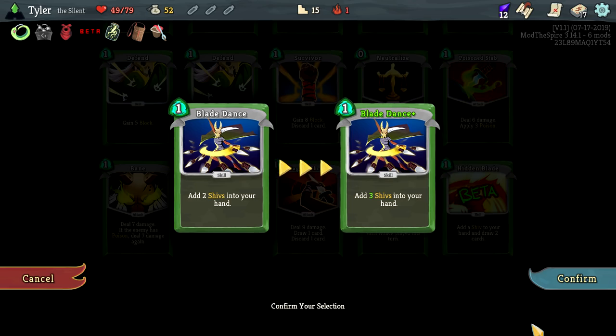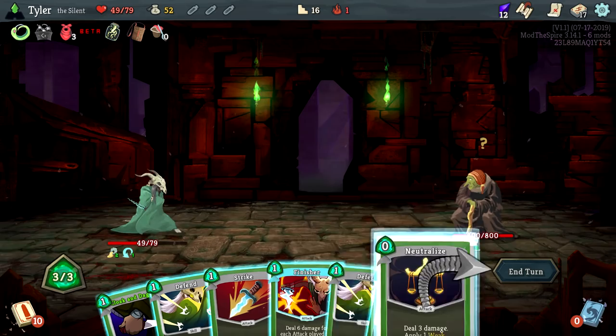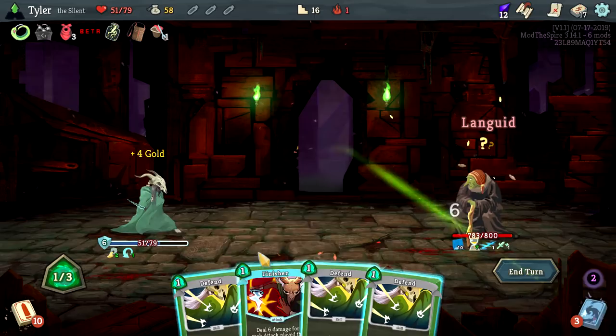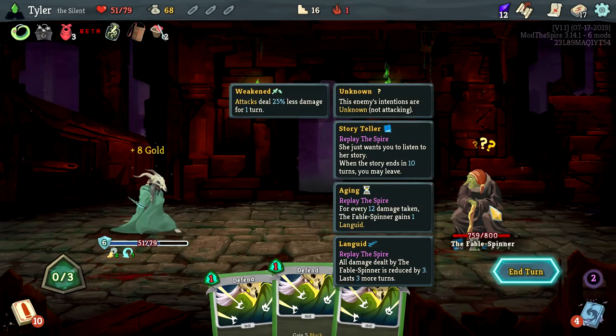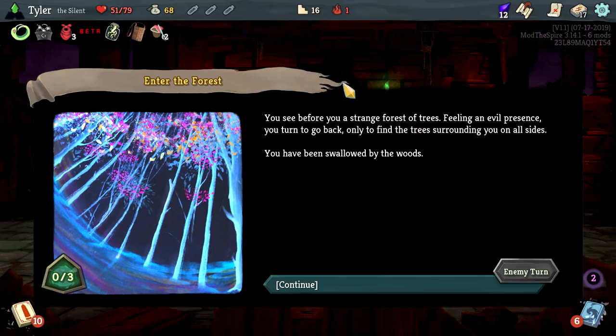Let's do a Blade Dance upgrade. I'm thinking along the lines of Finisher. This is such a fun boss fight — we've done this before, it's very enjoyable, just one of those cool experience boss fights. She's got a crapload of health but that's okay. Retain — sure, retain and defend. Back to a strange forest of trees, feeling an evil presence. The trees surround on all sides — swallowed by the woods.